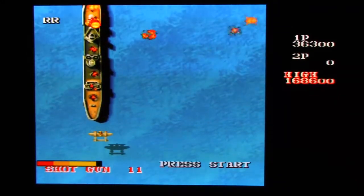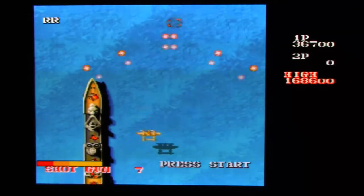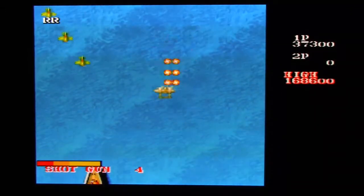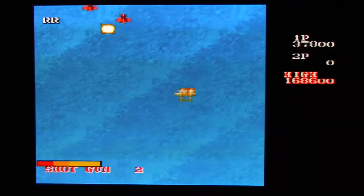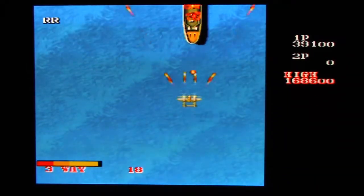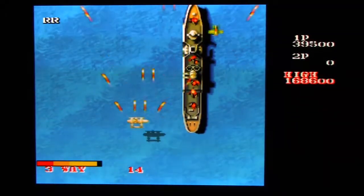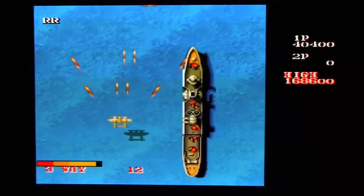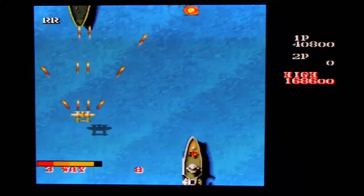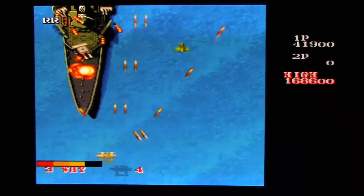The shotgun is really awesome because it can also take out enemy fire. And I'm going to lose it real soon. I'm back to the three-way again. But what a difference Turbo Fire makes — just simply hold down the fire button and that's it. Fire and forget.